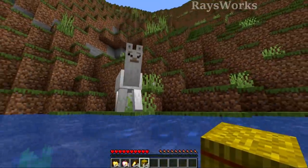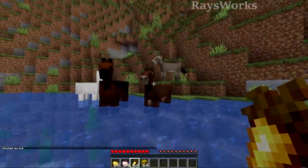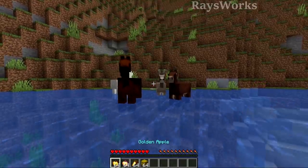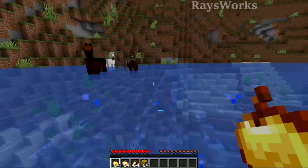Just like you can make llamas follow you by holding a hay bale, they also made it so that donkeys, mules, and horses will follow you if you hold golden carrots, golden enchanted apples, or golden apples. This makes it easy for these mobs to cross deep water without needing a lead to pull them across.